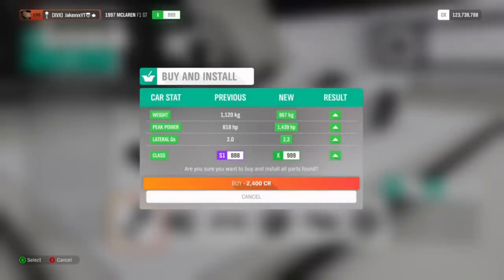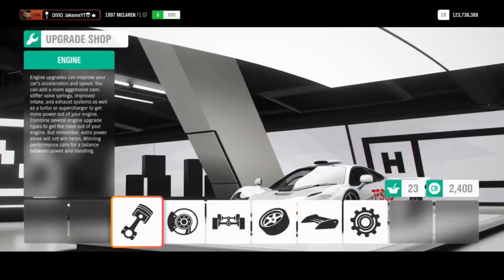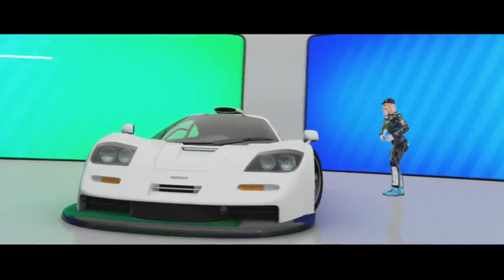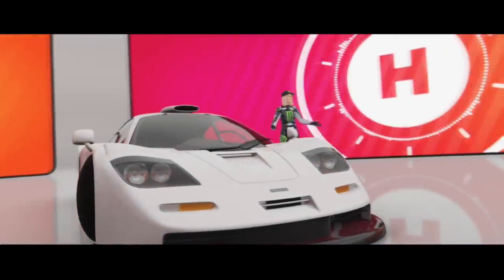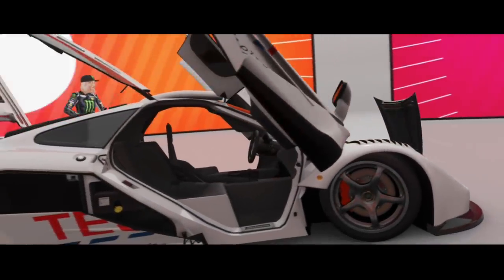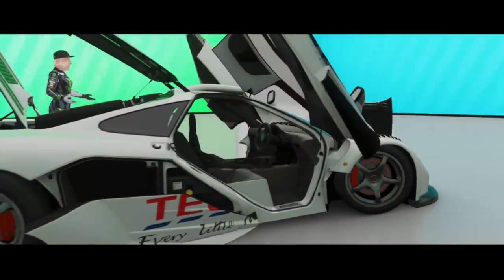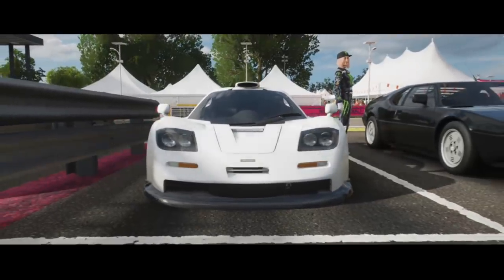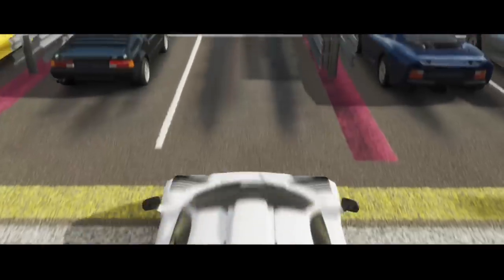Now it's time to try out the F1 GT, which is probably one of, if not the fastest accelerating car in the game. 967 kilograms and 1,400 horsepower. So the Mustang has 400 extra horsepower, but it also weighs 400 extra kilograms, so it's going to be close. Our prediction is I think the F1 GT is possibly going to be faster. But that still doesn't mean that the Mustang is a stupidly fast accelerating car — at least we can debunk it from being the fastest. I'm using the same type of tune, still using manual with the clutch, so it's going to be fair.